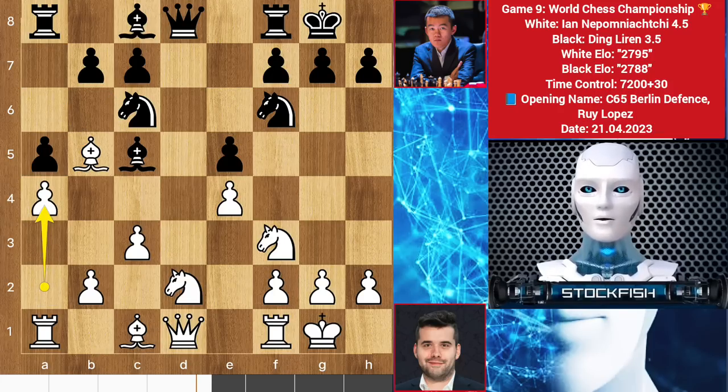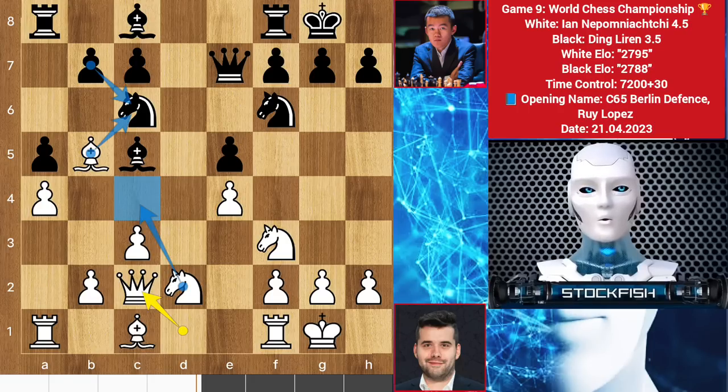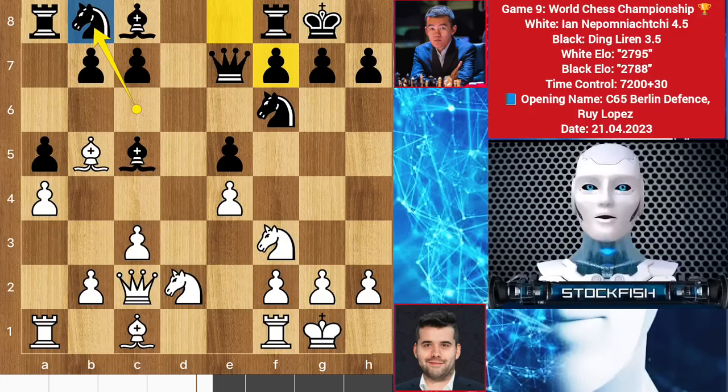We have A4, queen here, and queen C2. White's plan is to play knight here, then bishop will take the knight, and the E5 pawn will be unguarded for black. White will attack it. So Ding retreats his knight to B8.